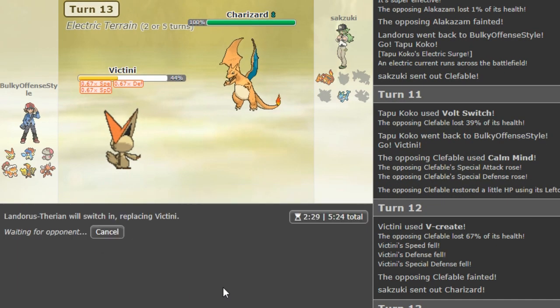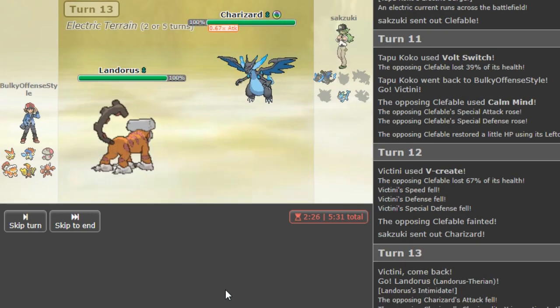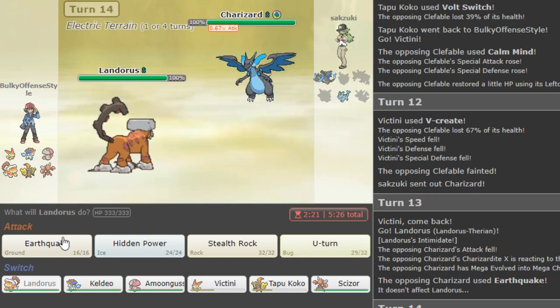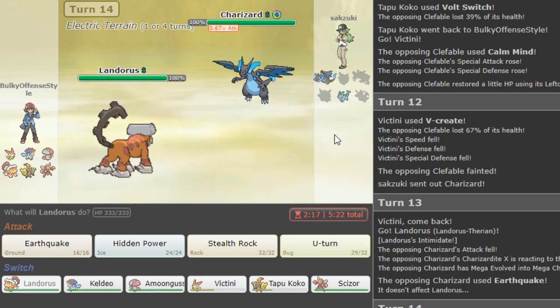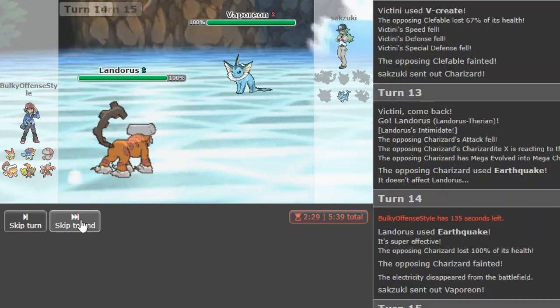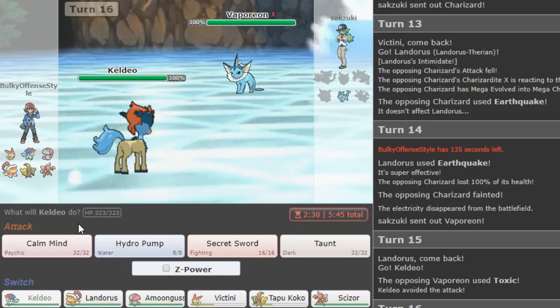He could go hard Zard potentially, but it will still take a lot and will be forced to Roost most likely, so I don't lose anything from clicking this. I only have to be careful if he goes to X and sets up, but I have the intimidating Lando so I should be good. Hard Lando here — if he's Zard Y that's fine, I don't need my Lando. If he's X then I get the Intimidate. He megas, which I don't really agree with — he should have stayed in regular form.